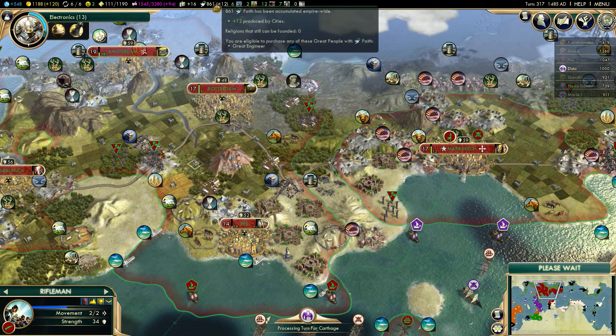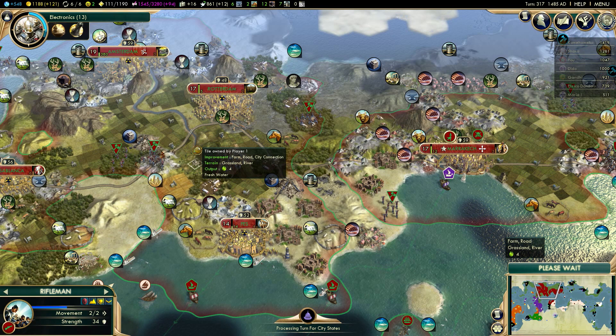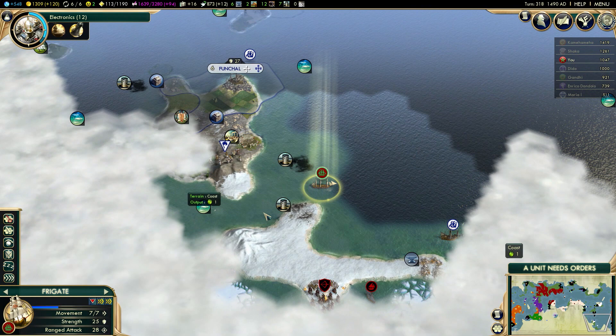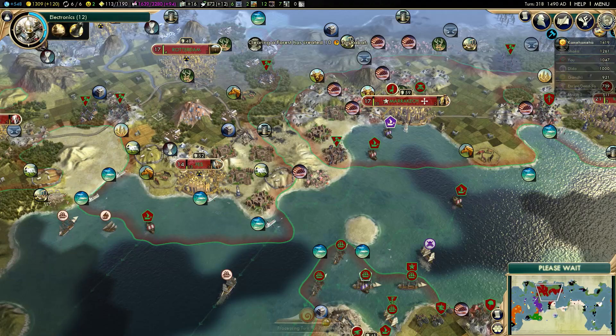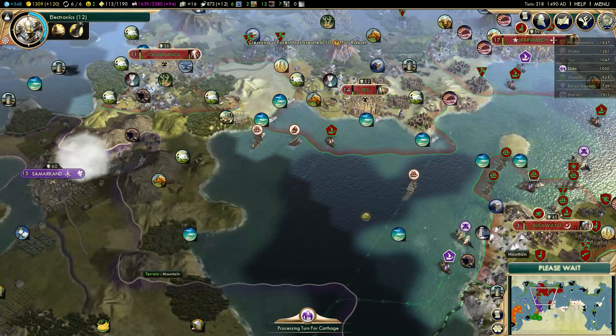3 more turns for that zoo, and I'm about to hit 900 faith. I'm waiting for 900 faith to faith-buy a research lab in Amsterdam — I didn't forget about it, I just don't have enough faith yet. That will give me at least plus 100 science instantly, so that's going to be a very nice boost. I'm not sure how many more natural wonders are on the map that I didn't discover — there's at least one more because otherwise I wouldn't get this quest from city-states. Dido is plotting against me, but she doesn't have any cities nearby so she's not really able to attack me.